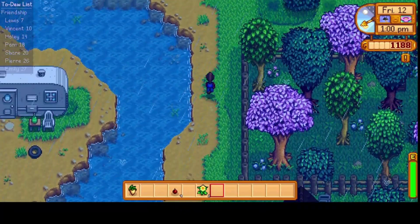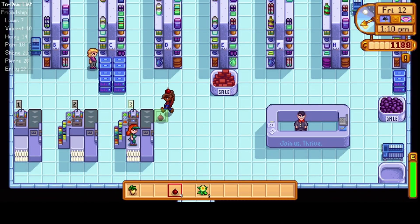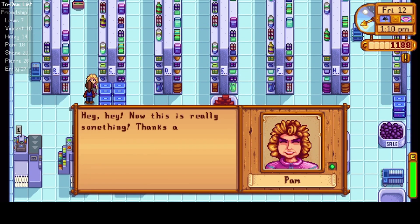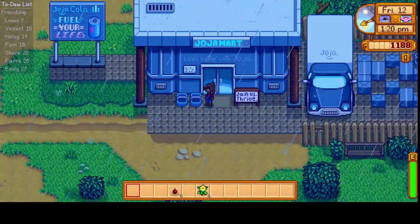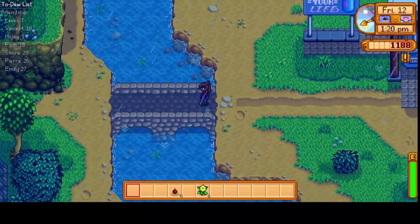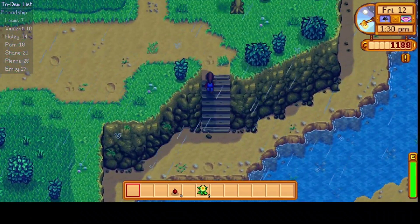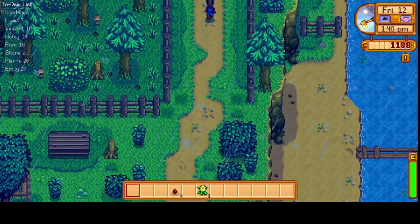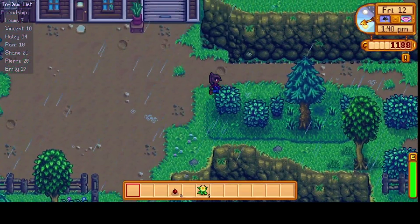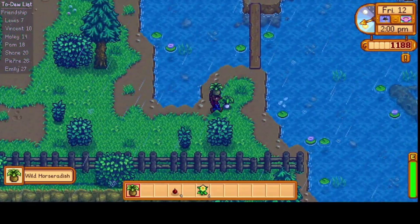We'll head to the mines next. Actually, let's pop into Joja and give this parsnip to Pam. There she is. 'Each day is just the same as the last — if only I'd been born rich.' Let's head up to the mines. It's a lucky day, so we should be able to get down at least five. Wild horseradish — I'll take that. Leek — I'll take you too.